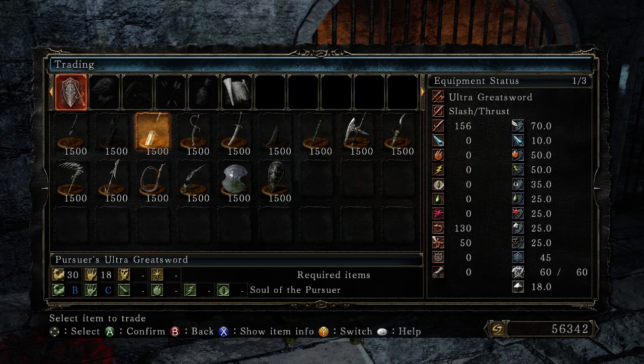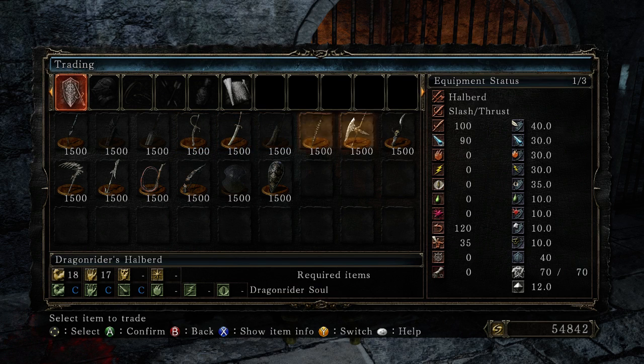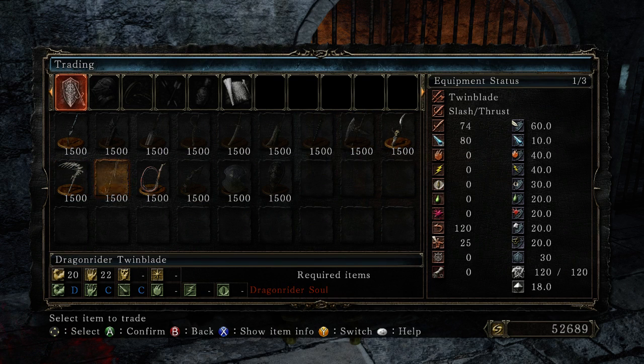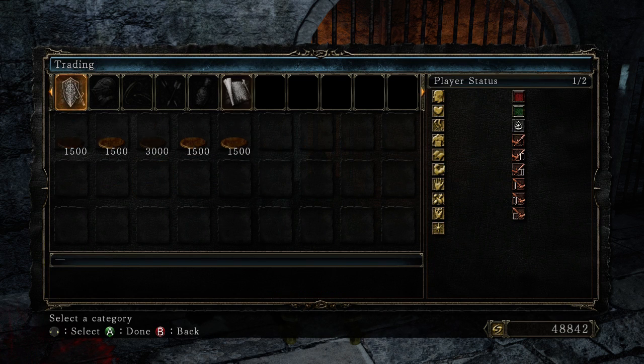Of course I'm going to grab the Pursuer's Ultra Greatsword — it's just, again, perfect. Really nice pseudo-quality stat line. There's the Warped Sword, Arced Sword, and Barbed Club. These all seem like fairly mediocre weapons, but I don't have a large curved sword and the Arced Sword has sort of quality stats, so I'm going to grab that as well. The Dragonrider Halberd is actually pretty great for a quality build. The Bone Scythe — I'll grab it just in case, but I don't think it fits the aesthetic I'm going for. And of course the Spotted Whip is great for poison.